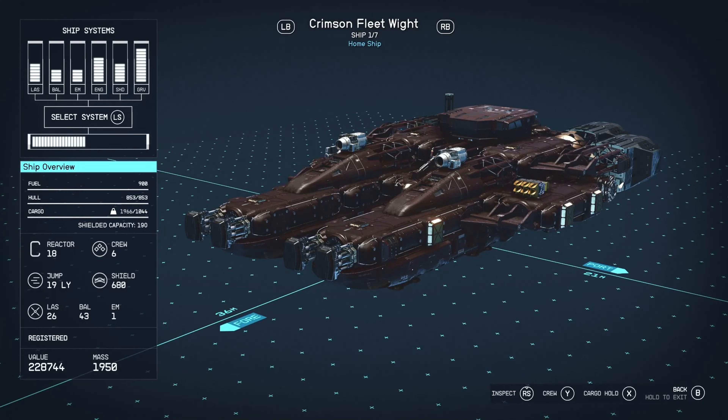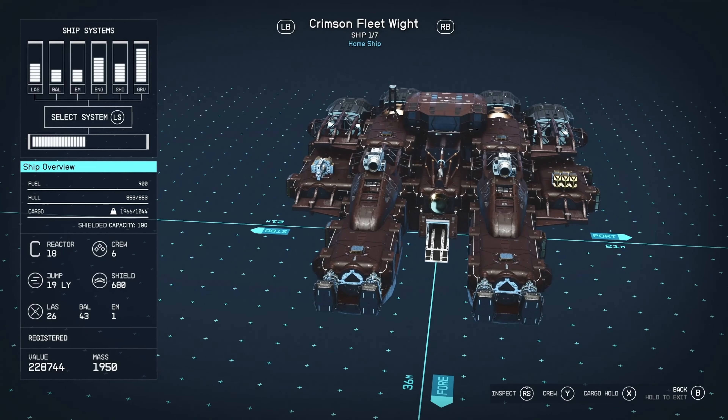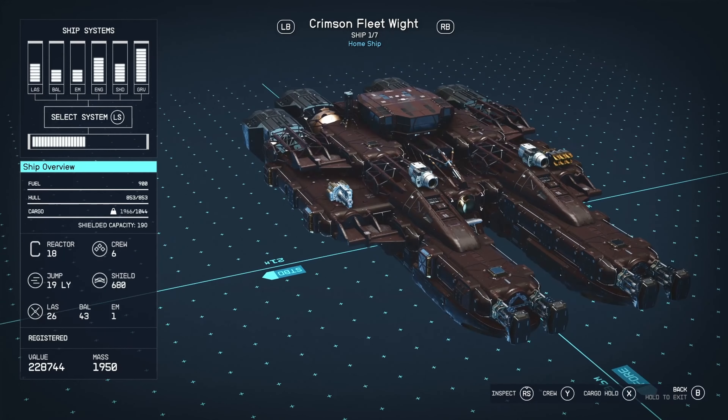Hello there, welcome to a Starfield Ship Review video. In this video we're going to be looking at the Crimson Fleet White. Obviously, as the name says, this is one of the Crimson Fleet's vessels. I believe this is the most imposing vessel of the Crimson Fleet. It's got numerous weapons, and it's just a very menacing looking ship.